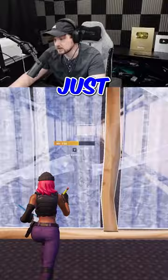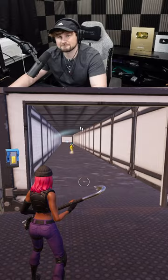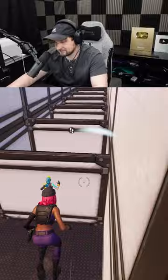Now you give it a go. This is your mantle station — you just mantle over each wall. Why is this so much fun? So this is the quad emote station — hit it, emote, go forward, hit another one.